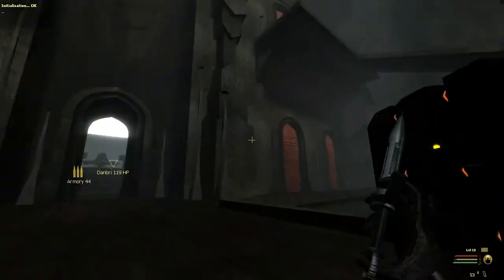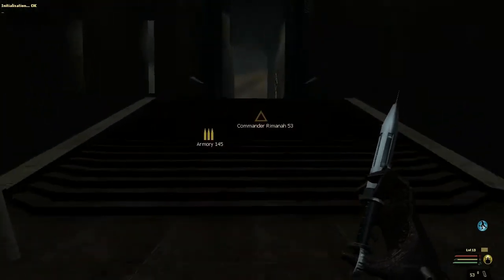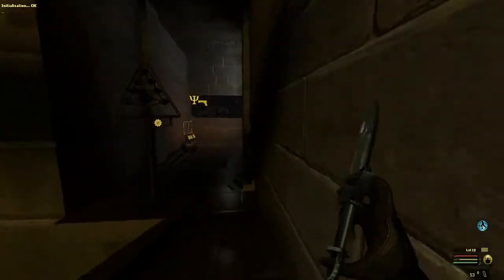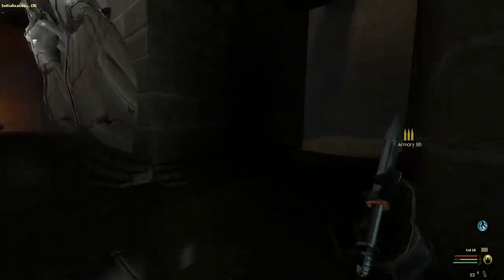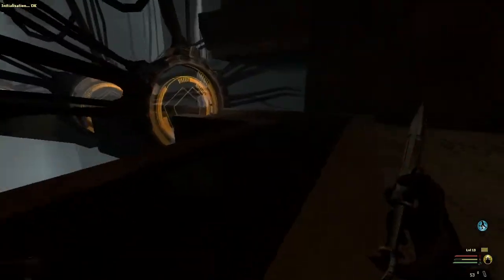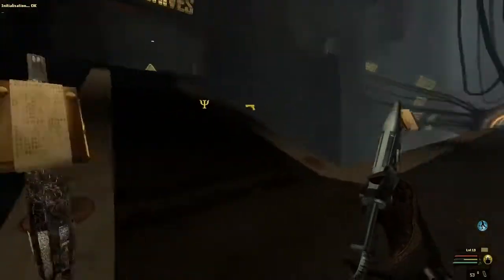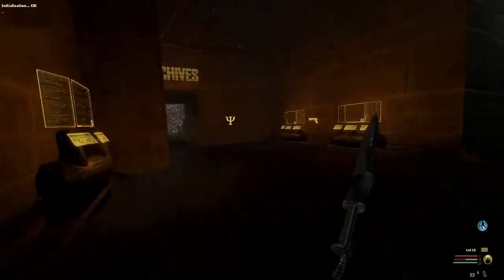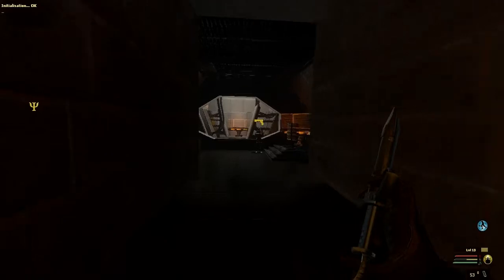So here we are, back at the I-Headquarters. We've got Commander Rimina to talk to again, but before we do that, I'm going to head over to the armory and see if we can buy something new. The thing about the armory — and really every upgrade, such as the medical upgrades, the psi upgrades, and the weapon upgrades — they all require certain statistics, such as a certain strength or accuracy level. And some of them can be pretty steep.